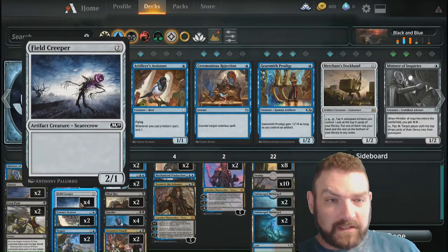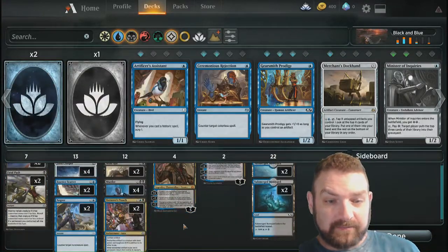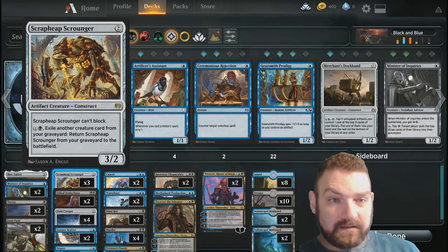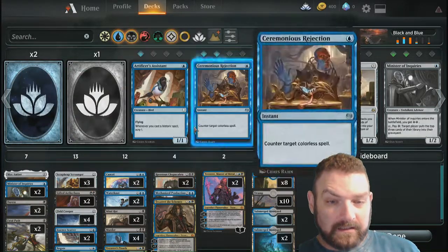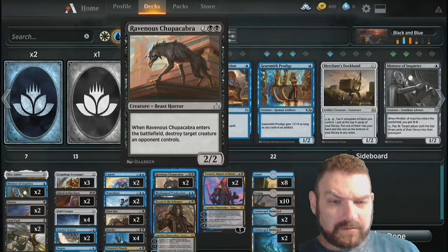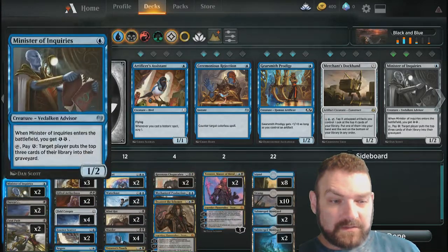We're also running four Field Creepers. We are running artifact creatures, plain and simple — four Field Creepers, four Scrapyard Scroungers, and two Ravenous Chucha Cabras.